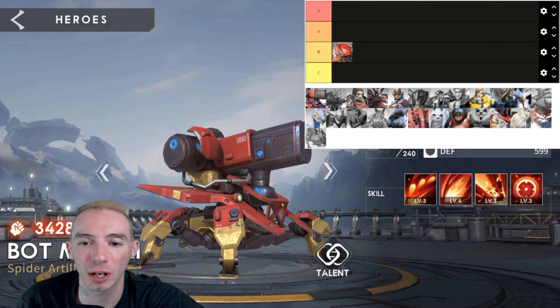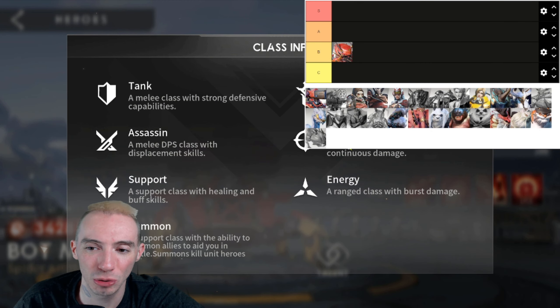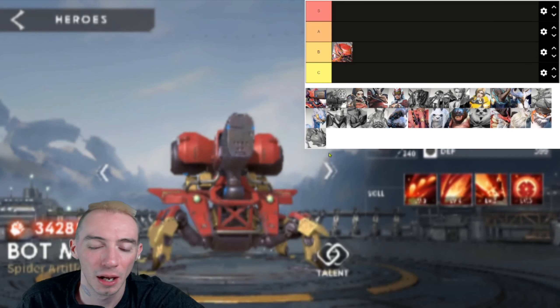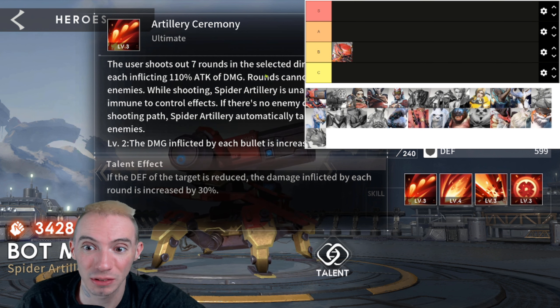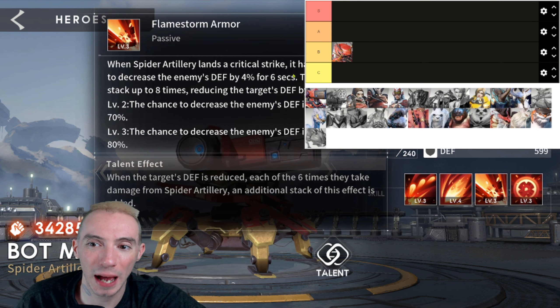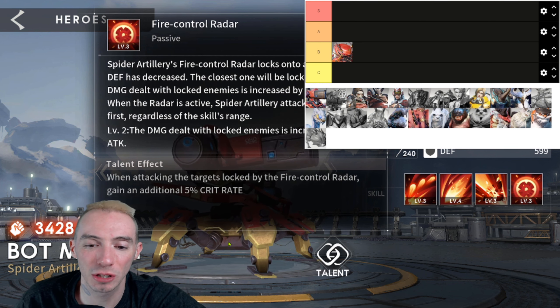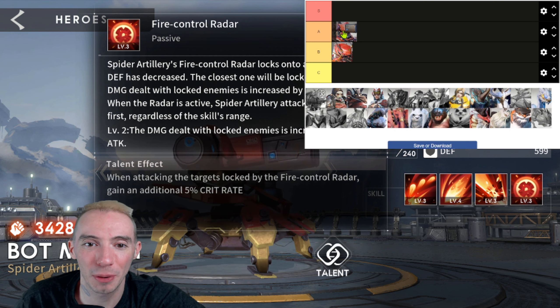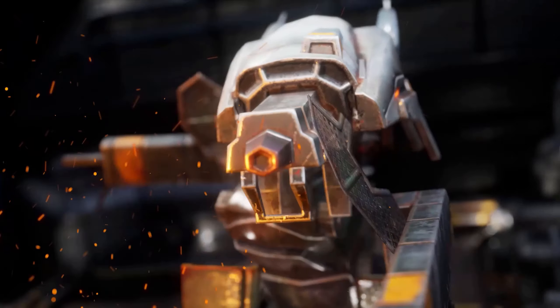Our next hero is Bot Mark II. He's a hunter class — we don't have too many hunters in this game, at least not as many energy classes as we do. He has a lot of really good burst damage; his ultimate ability shoots out seven rounds, just pummeling opponents with damage. He's really good for boss dungeons and also has the ability to decrease the enemy's defense by a percentage. Overall one of the stronger damage dealers — we're putting Bot Mark II in the A tier.